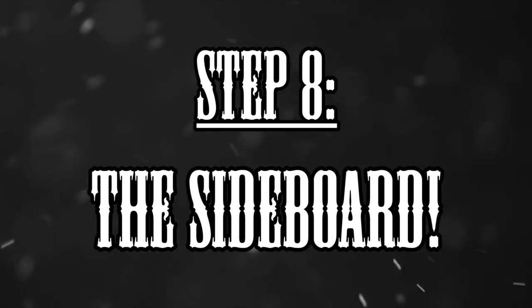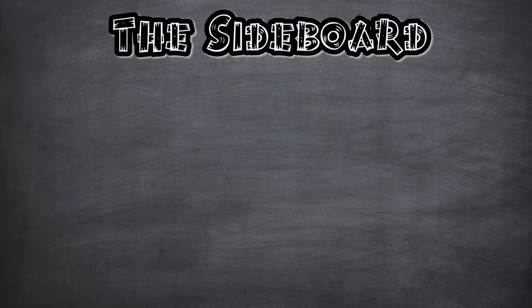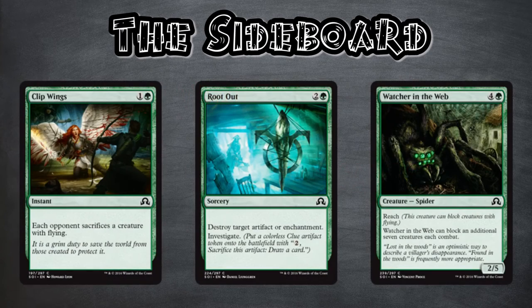Let's go to step 8 — Sideboard. If you feel like your deck isn't working well, you always have the chance to swap as many cards as you want in games 2 and 3 during each match. Your whole opened pool will be your sideboard, so make sure to keep in mind some good hate cards that will probably help you against specific decks. Root Out, Watcher on the Web, Spring Sage Ritual — these cards are all really good hate cards.